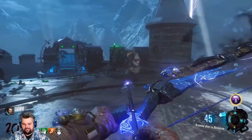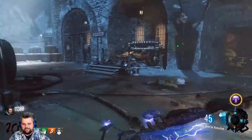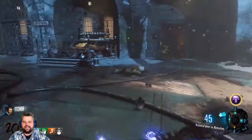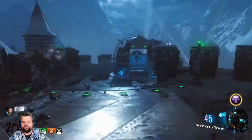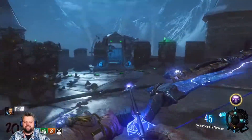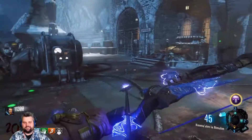Wow. I honestly thought Black Ops 3 was going to do a little bit better, but two Monkey Bombs for 10 kills? That ain't it, Chief. So now we're going to move on to Black Ops 4, and we will check out the Monkey Bomb in Black Ops 4. We'll do five zombies on round 15 if we can get the Monkey Bombs by then, and then we're going to do round 20. I'll see you guys in Black Ops 4.